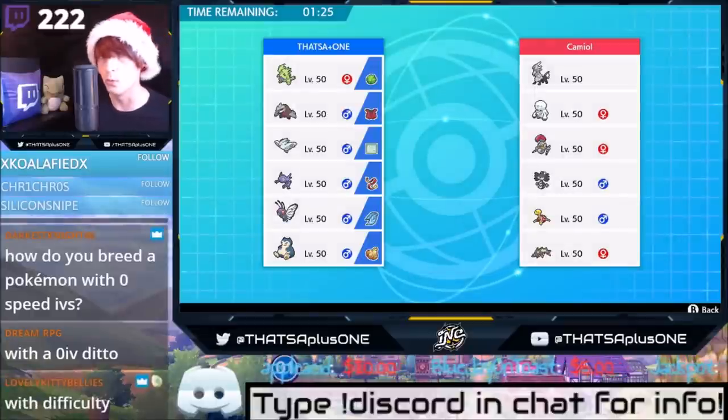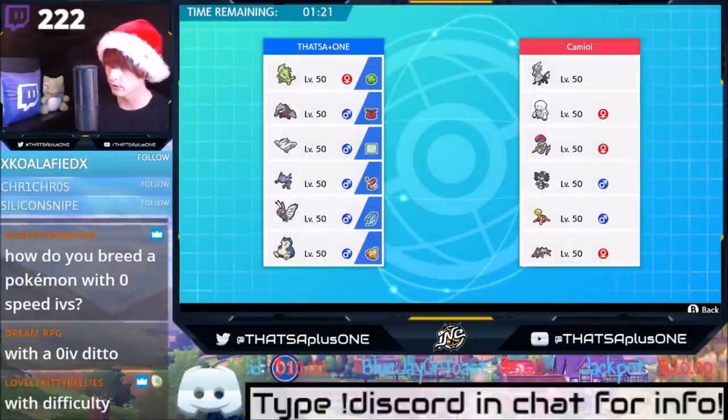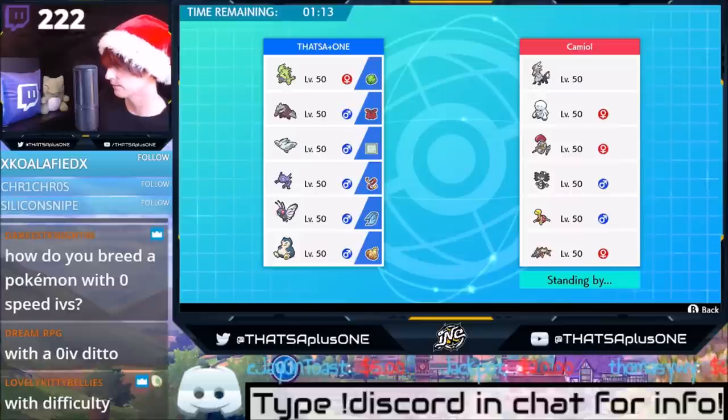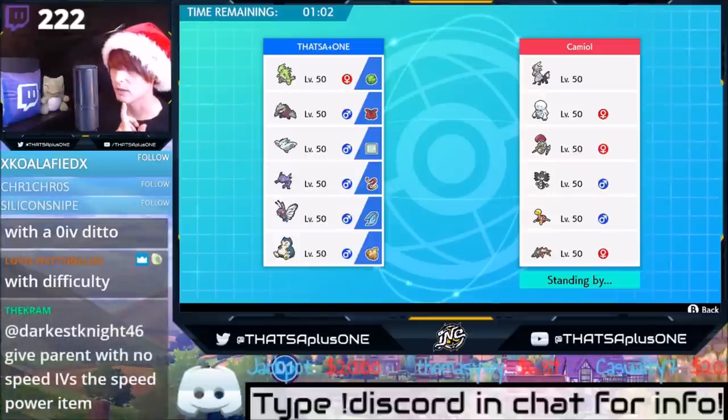Look at that team — Berescooter. A little bit of Trick Room there. I don't know if there's a Lum Berry or Mental Herb. What is that Pokemon? Gothitelle? I can fake out it. I can fake out the Darmanitan too. I think I might just fake out, sleep powder, and then Quash Befuddle. That seems like a fun way to deal with it.